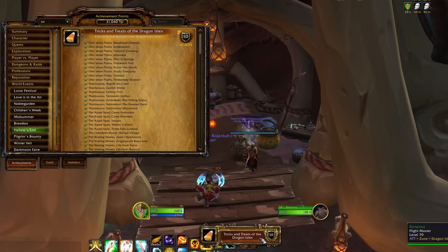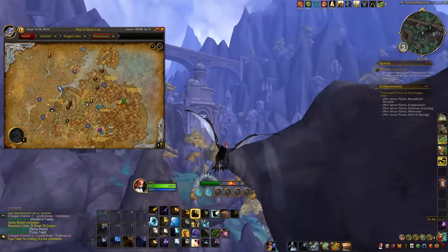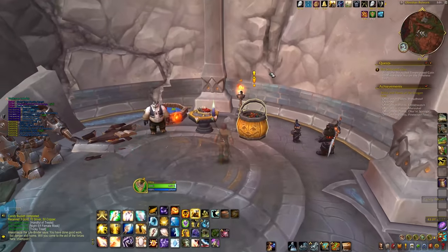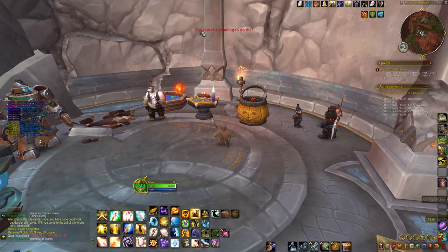The fifth achievement is Tricks and Treats of the Dragon Isles for visiting the new Candy Buckets they've added. Add-ons such as Candy Buckets can mark those on your map to make them easy to visit. One handy tip for trick-or-treating is to sit before you loot the bucket, which seems to prevent you from getting tricked.